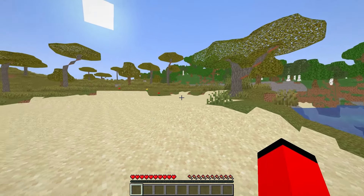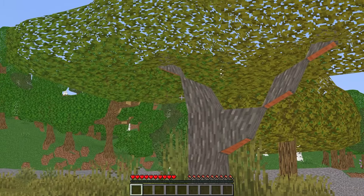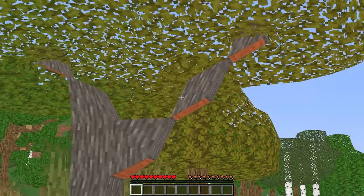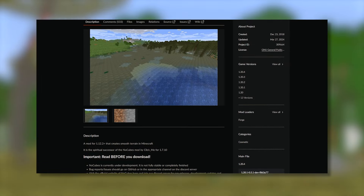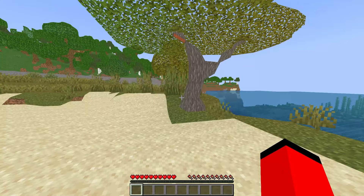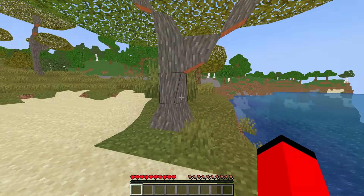Oh my god, what is this? Look at the trees. What the fuck is going on with the pixels, man? I mean, it is cubes, but what is this? Well, say hello to a mod called NoCubes, where basically every single texture is changed from cubes into basically non-cubes. So Minecraft is relatively smooth now, and it's pretty much everywhere - you just can't really see in the water, but we have evidence of this tree.